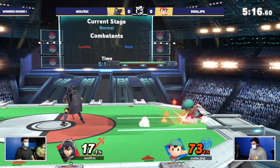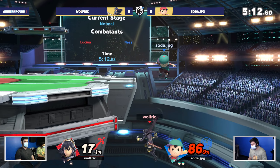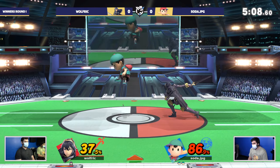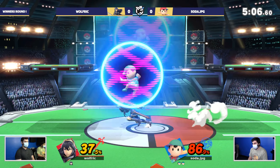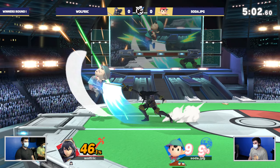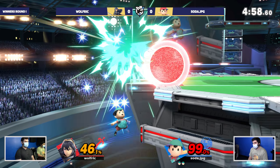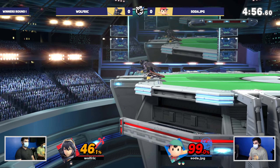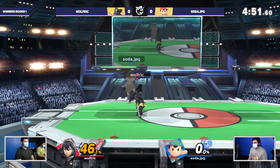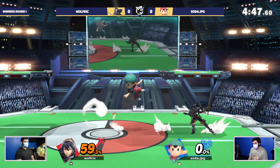These side magnets as combo starters are looking clean. From Lucina, dolphin slash has that early invulnerability — it's so good out of disadvantage edge. One of the things Soda has done really well is punishing Wolfrick's shield drops repeatedly. Wolfrick has been leaning on a very defensive play style but Soda has been ready for it. And that's an unfortunate self-destruct — hopefully it doesn't stall the momentum too much.